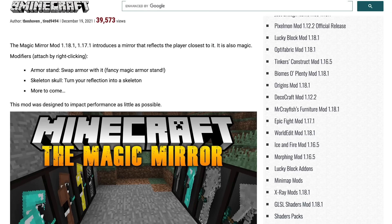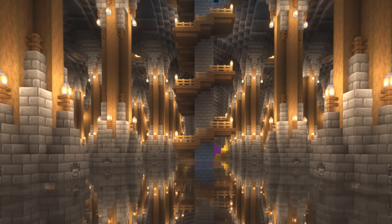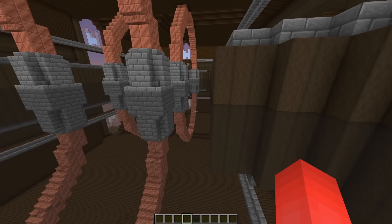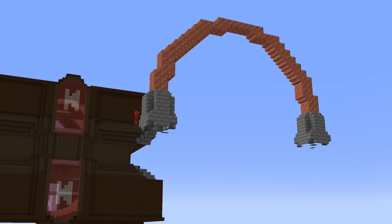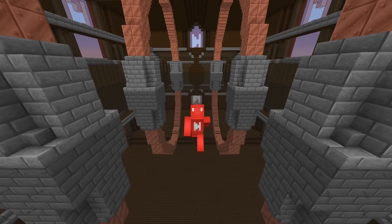Mirrors are something we still haven't seen added to the base game. And while we could use a mod, there's another solution in vanilla. As this user shows, if we make a mirrored version of our build and place glass in the middle between the two, we get that mirror effect we wanted. It's cool to see, even if it does take double the time to build. Though if you have WorldEdit commands, those might help speed this up. Even if it is a burden to make, the results won't go underappreciated.